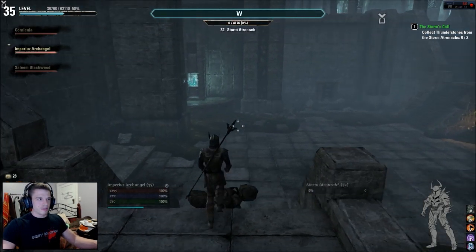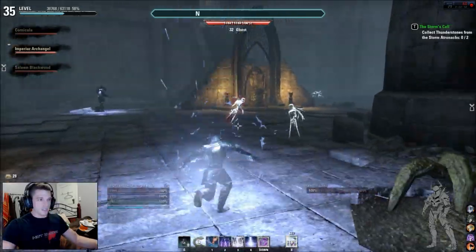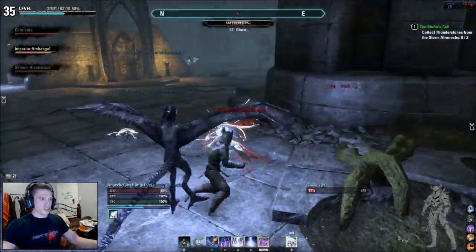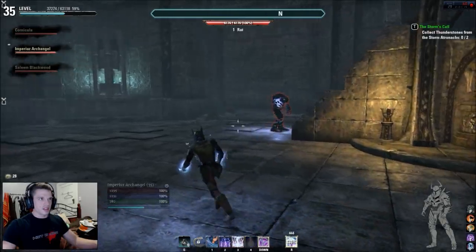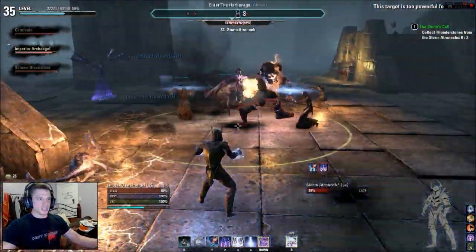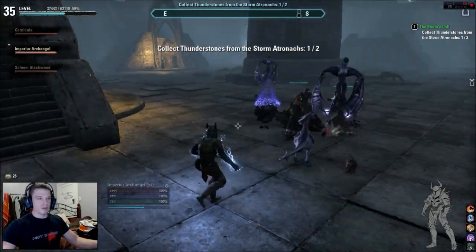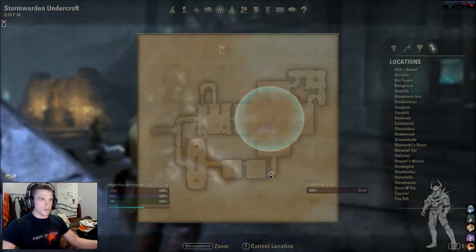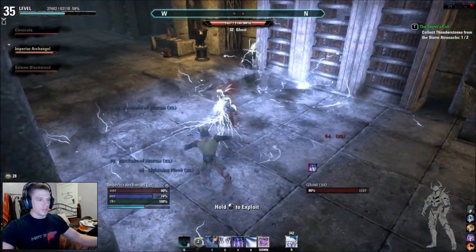I'm going to show you Energy Overload so you can see how powerful that is. Usually with this I can just freeze people in place — as you can see the Charged Atronach is down at the bottom. I can freeze him... well he's too powerful to be frozen, but we can still blast him to death. Usually you can just freeze them in place if they're not too powerful and just blast them to death. These can't be frozen in place but they can still be shocked to death.